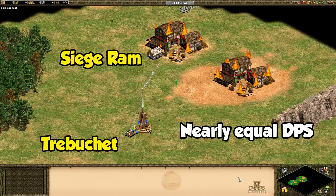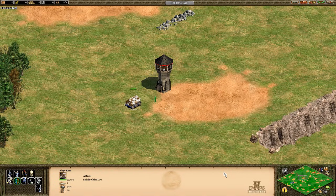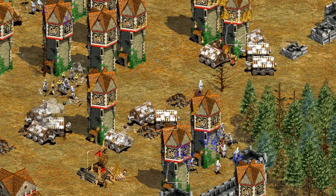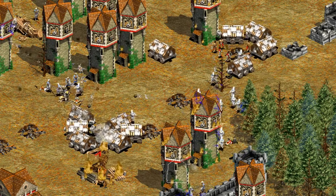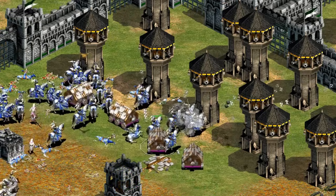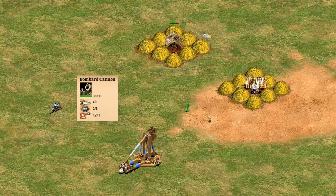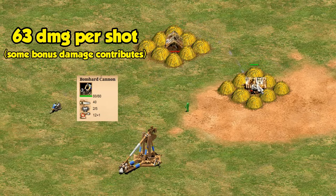Rams can still perform a similar anti-building role in Imperial Age, though in that case they'll have to compete with the Trebuchet, which demolishes buildings at a similar rate but from the safety of being 300 meters away. The Ram's high pierce armor also means they take one damage from Bombard Towers, which kind of doesn't make sense when you think about it, but is a useful fact to keep in mind. That makes them a great counter unit to send in first against mass towers to draw a lot of their fire, allowing other units to be sent in afterward. Bombard Cannons, on the other hand, do melee damage, so they end up doing 63 damage per shot to Rams, making them the much larger threat.